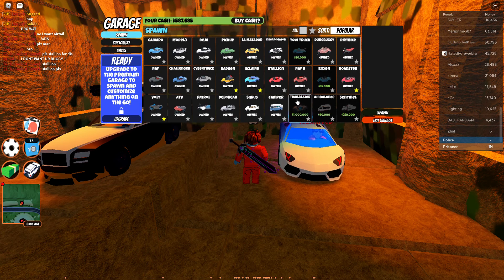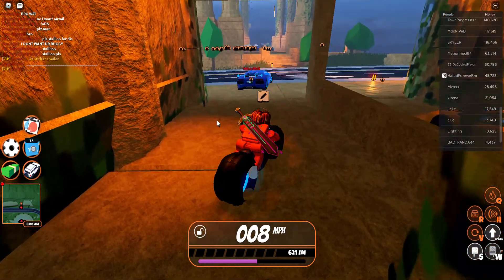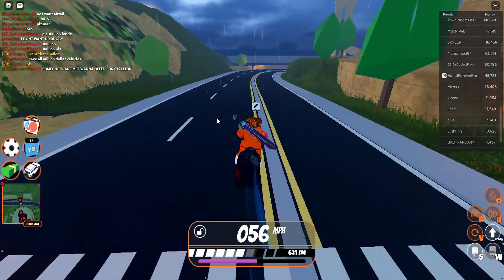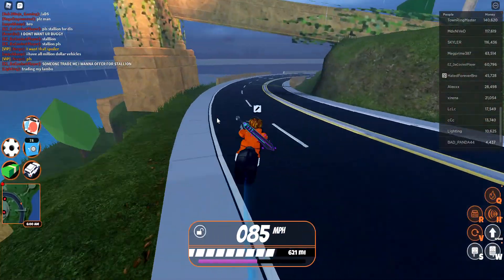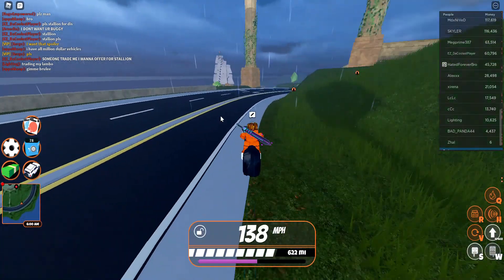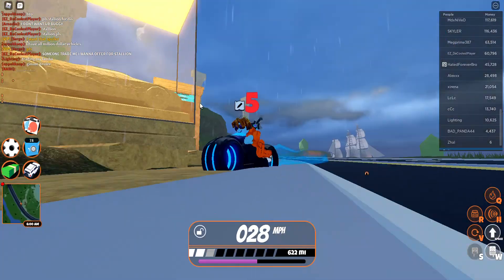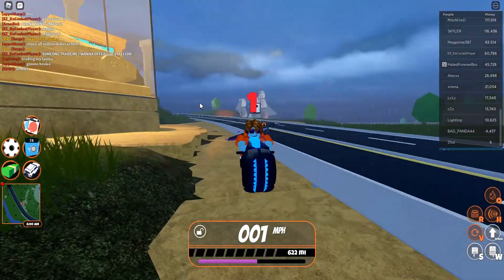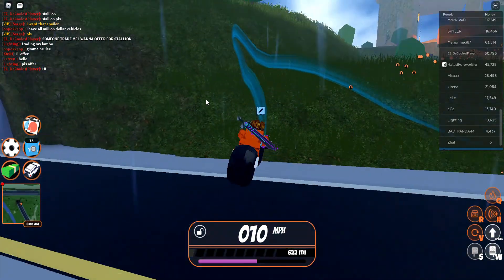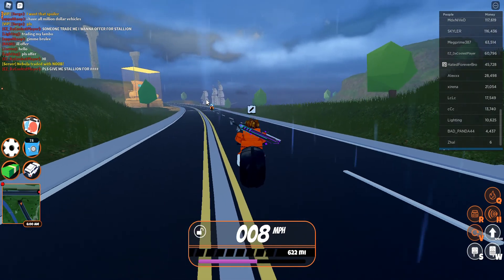Finally I get to spawn it and off we go checking out the trade island. Basically that's how you trade - you can trade colors, limited items. This is the one and only Torpedo. I guess I'll come here often when I get limited items or something.